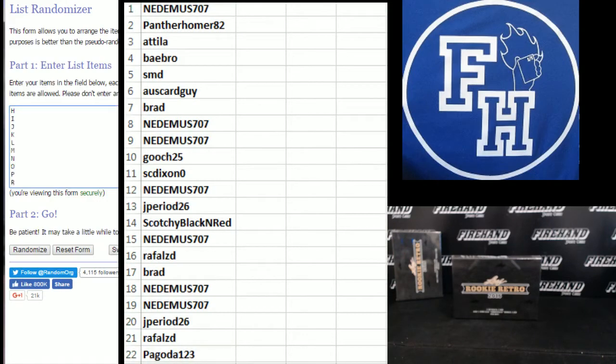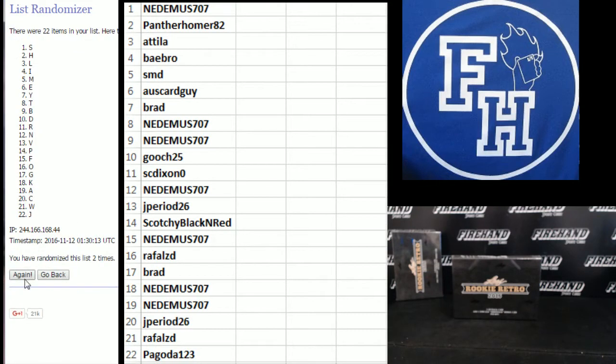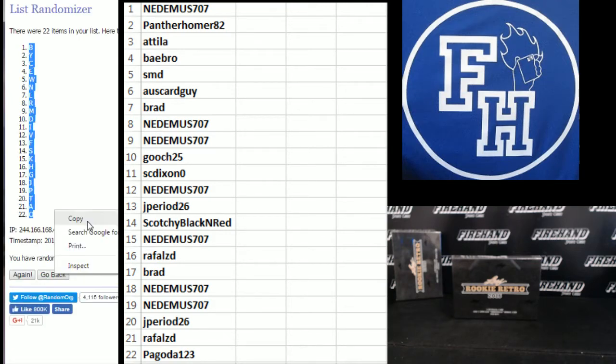On to the letters. Y on the bottom. A up top. One. Two. Third and final hit — cross your fingers, hold the winners. Three. B through O.